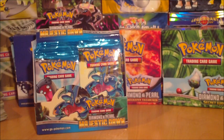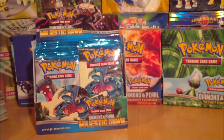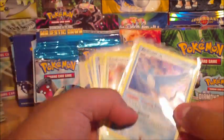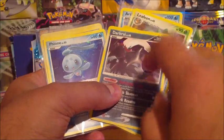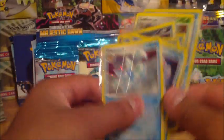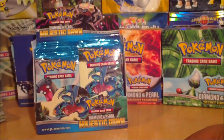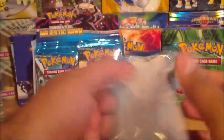Hey guys, welcome back to part 3 of the Majestic Dawn booster box opening. I have 19 more packs to go — I don't think I'll be able to do all of them in this part, but we shall see. So far I've gotten really awesome pulls — just a quick recap: we've got Articuno Holo, Leafeon Holo, Manaphy, Darkrai (currently my favourite — such an awesome card), Fiona, Palkia, Glaceon, and a plethora of cool rare reverses too. So we'll start this one off with a Hippowdon pack.